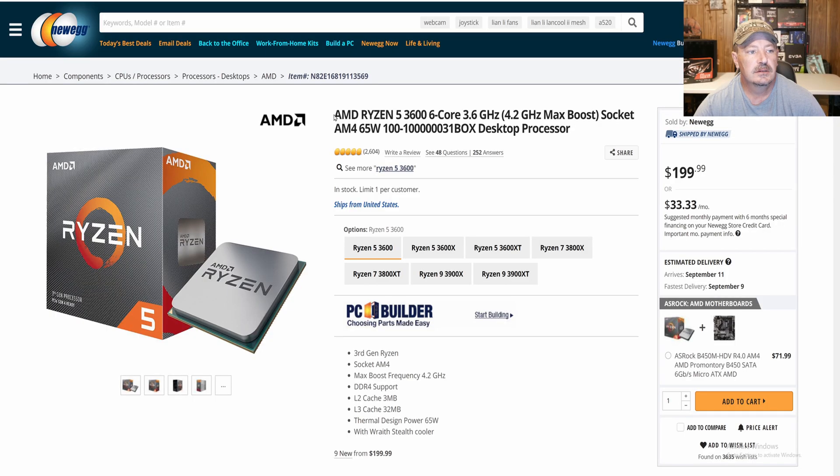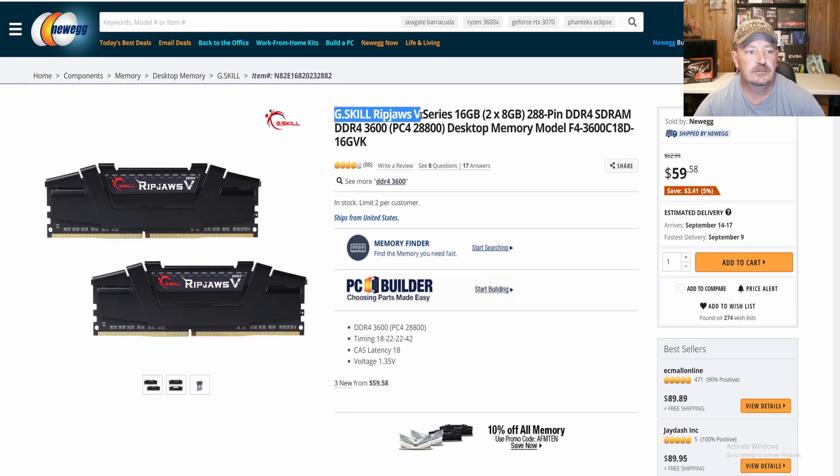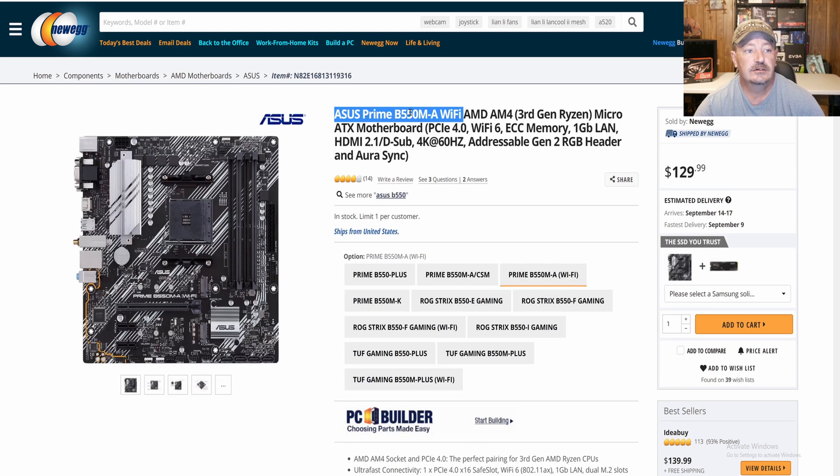Alright guys, to start out we got the Ryzen 5 3600. We have G.Skill Ripjaws 5, 16 gigabytes of memory, and I did turn on the DOCP, so it is running at 3600 megahertz. The ASUS Prime B550A Wi-Fi motherboard.